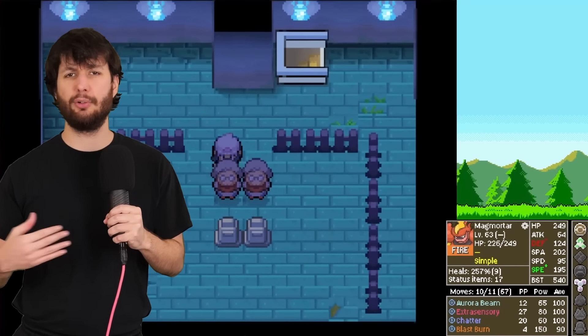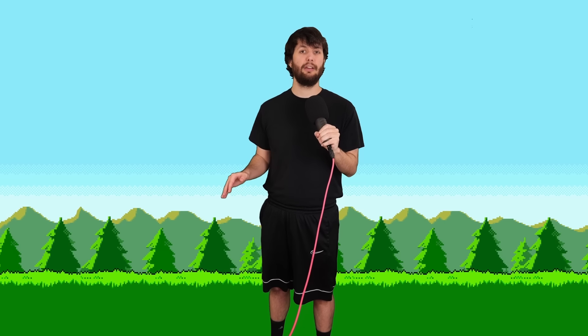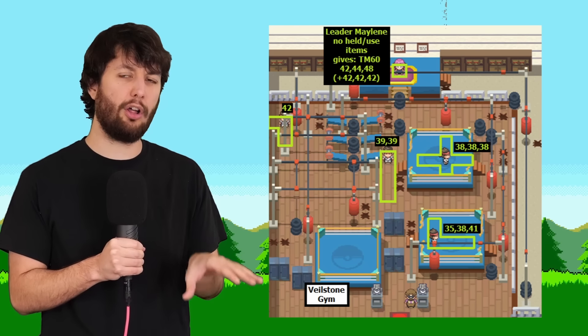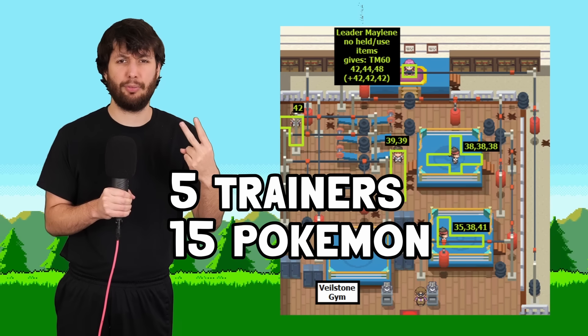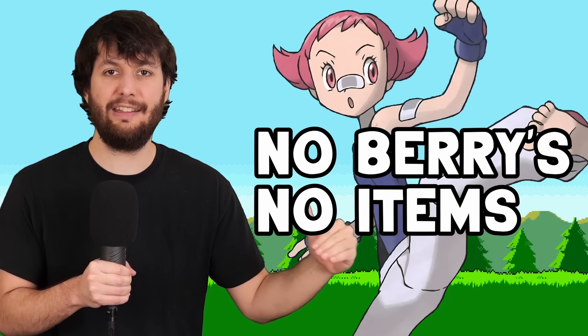With all items picked up and all trainers defeated, it is now time to face the gym at Veilstone City. Veilstone City's gym is probably the easiest one in the game for three reasons: the level difference is more significant, there aren't many trainers to defeat, and Maylene is an honorable fighter who doesn't put a berry on her ace or use any healing items.